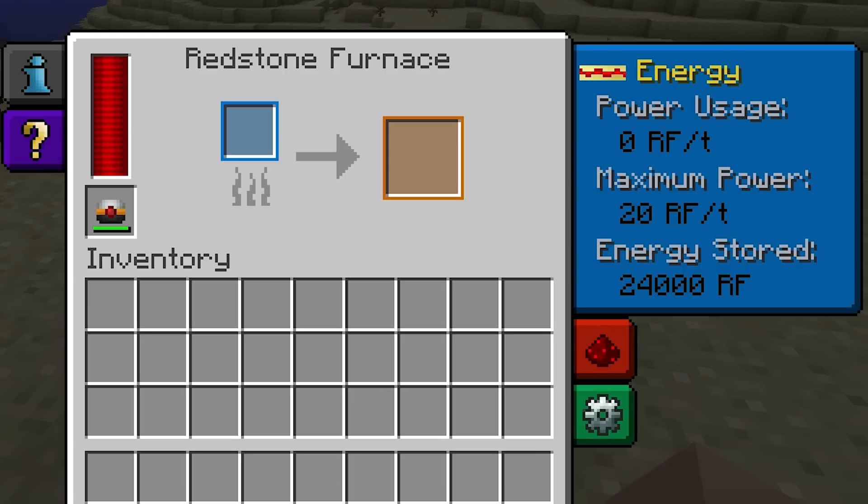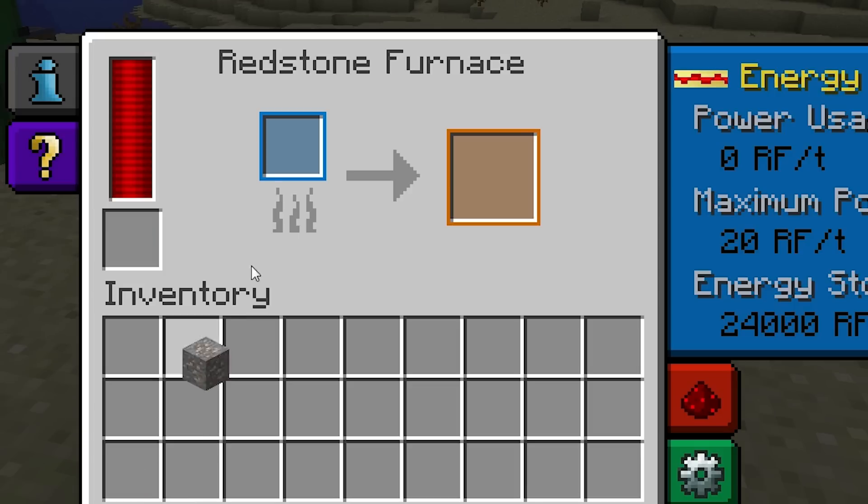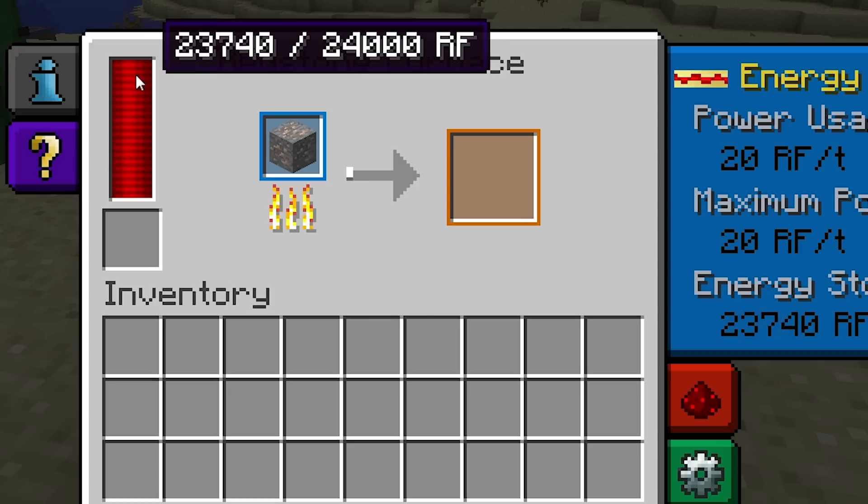You can do this quite easily by connecting energy conduits directed from some kind of energy cell. This blue box here is where you can place items you'd like the Redstone Furnace to process, and this arrow functions as a progress bar. The processed item will appear here in this orange box. I'm just going to place a piece of iron here, and as you can see the furnace is using the Redstone Flux to smelt it into an iron ingot. In doing so, it used 1,600 Redstone Flux.